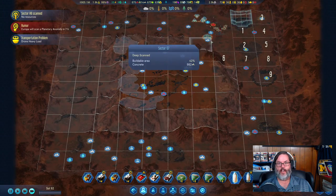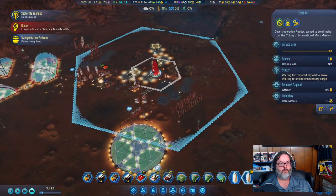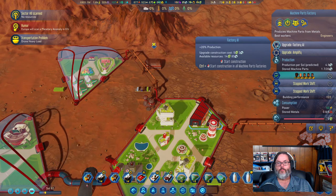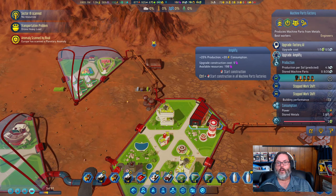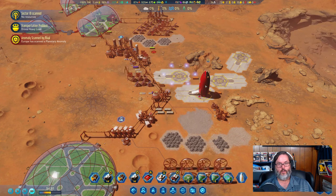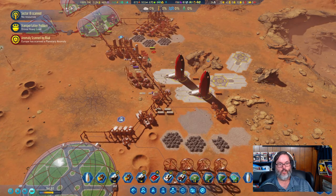Factory AI is done. Can we upgrade this? 20% production and another 25% production — we'll do that. Then we'll land him, he'll take off, and this guy we will send back to Earth. That'll be good.